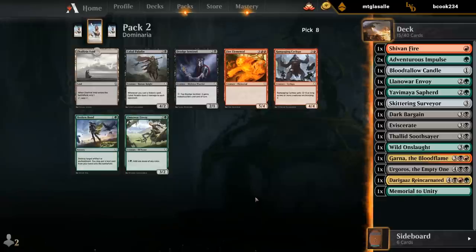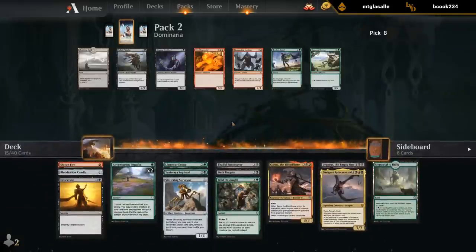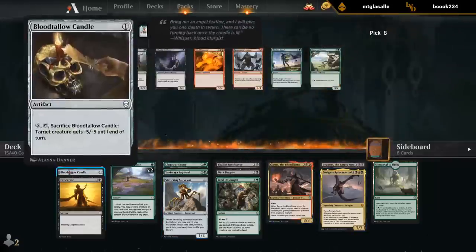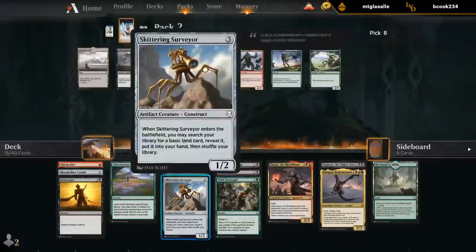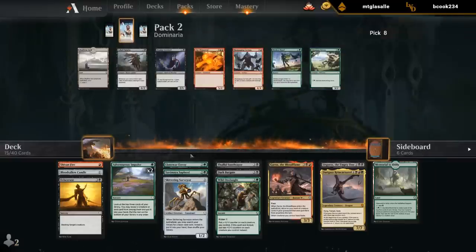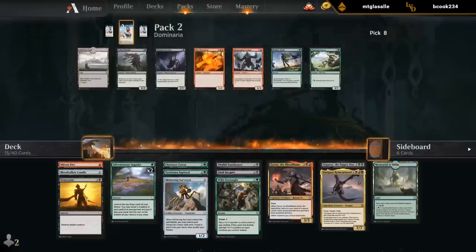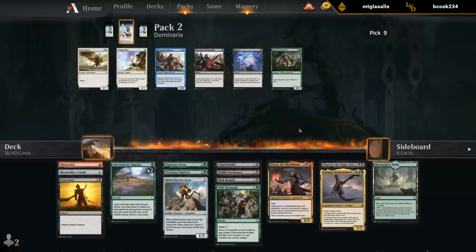With a Memorial in the mana base, playing 18 lands is also less of a bad thing. Probably take another Envoy. Paladin could be decent too with three cards that trigger it at the top end — we've got Surveyor, Candle. But I might need to lower the curve here and take Envoy. Although there are so many good three-drops we could pick up still with the Sapherd and another Phthalad at three mana that I would much prefer. The three-drop creatures might end up being pretty crowded, as opposed to the four-drops where I don't have much going on. So maybe we'll try the Paladin here.